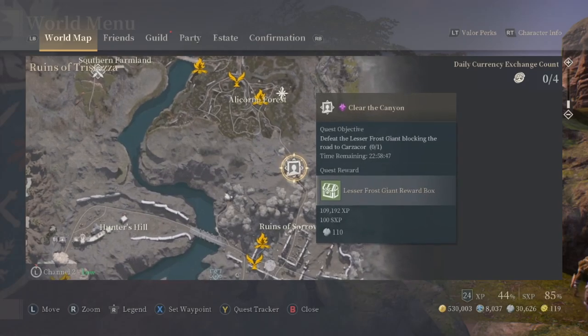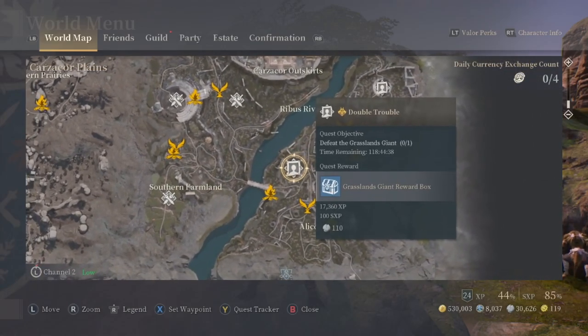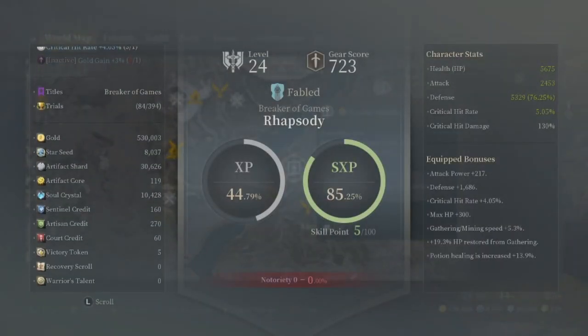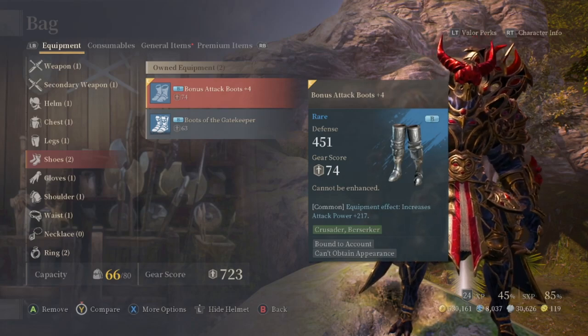Elite field bosses spawn every 24 hours after being killed, and unique field bosses spawn every week. For example, the harpy shows over 100 hours remaining — that's about seven days. Even if you're underleveled for a field boss, it still gives you soul crystals, which you can trade to an NPC called the Monster Hunter. That's the primary use I've seen for soul crystals so far.